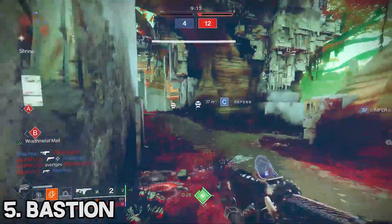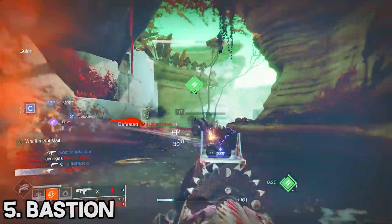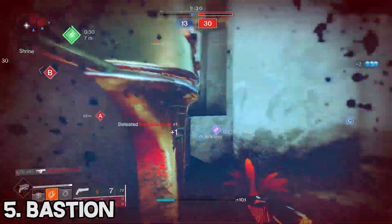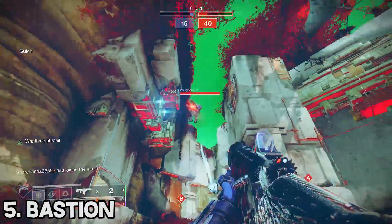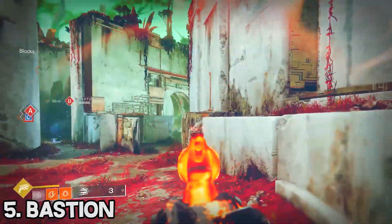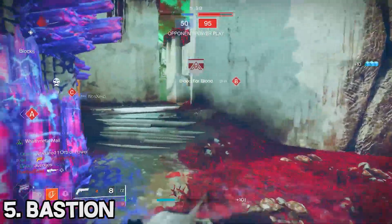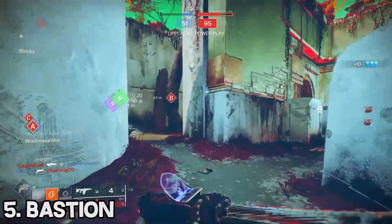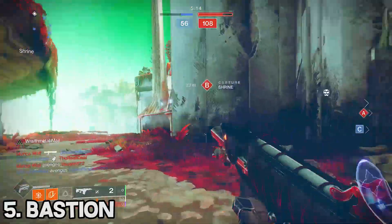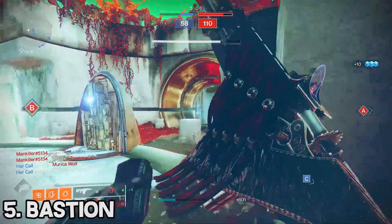Moving on to the number 5 spot we have a weapon that probably isn't going to make you any friends, but it is still an extremely good weapon — the Bastion. The way it's able to absolutely decimate barricades and kill multiple enemies with one burst is really unmatched by any other weapon in the game. On top of that, it is the only kinetic fusion rifle in the game, which means you can pair energy weapons like the Igneous Hammer with it. It really doesn't take very much skill to use, and overall it is a relatively easy gun.